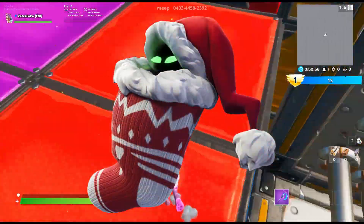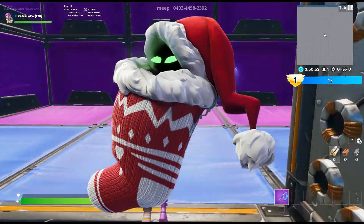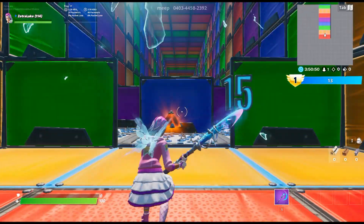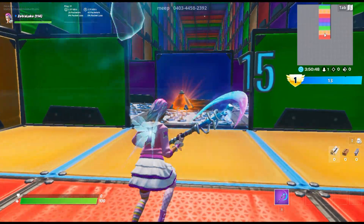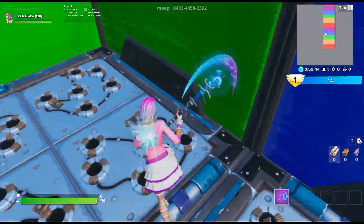For the last and final combo I have the Sinister Stocking. The white and the red just matches so awesomely with the skin, and it's also quite a scary back bling but still colorful, so I think the theme match is very nice.